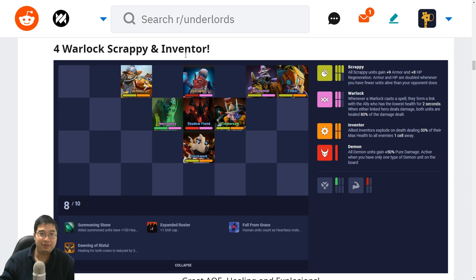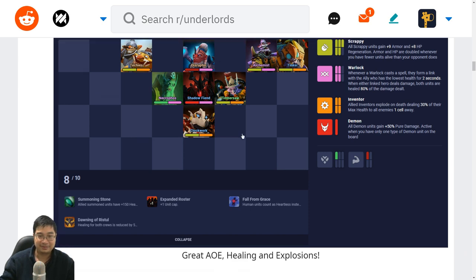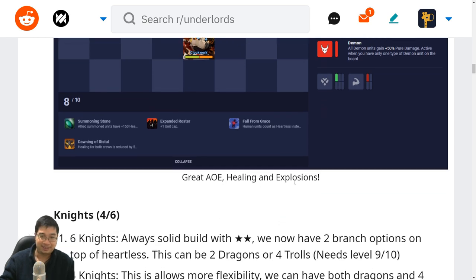The next build is 4 warlocks and 4 scrappy inventors. This build is often tried by players who like warlocks, and even after the change of warlocks to 2 seconds they're still very effective. If we don't find Techies or Gyrocopter we can use four scrappies, but once we find Techies or Gyro they become much stronger with the inventor ace — Techies and Disruptor. We can use Gyro as the ninth unit. The highlight here is that Disruptor is the only controller in this build, so he has to get the most mana and cast fast to enable our spells. Before finding Disruptor, get some form of stuns or overpower the enemy with pure three stars. This build has great AOE, healing and explosions — with inventors we can explore many things.